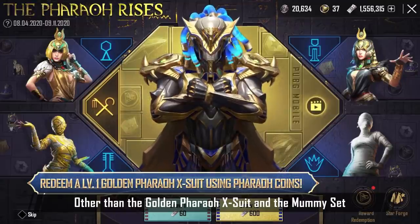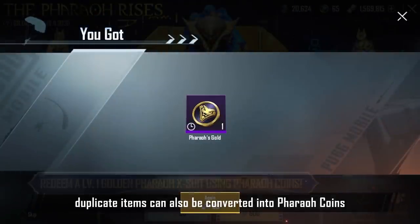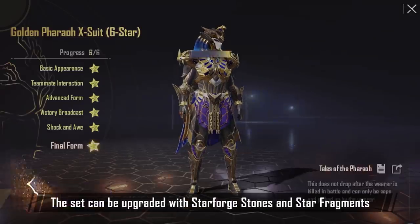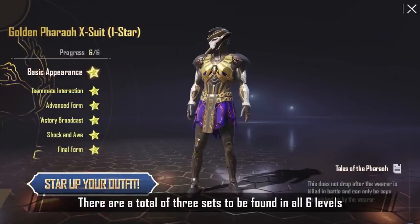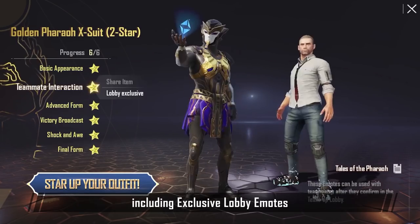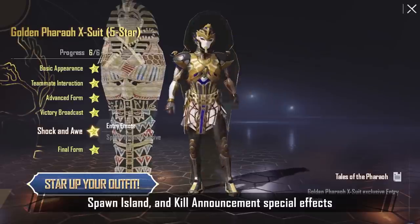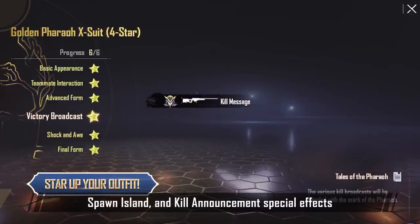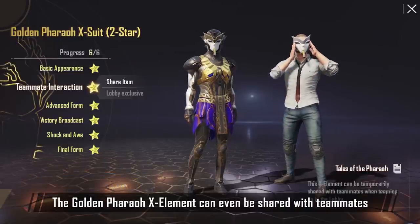Other than the Golden Pharaoh X-Suit and the Mummy set, duplicate items can also be converted into Pharaoh Coins. The set can be upgraded with Star Forge Stones and Star Fragments. There are a total of three sets to be found in all six levels, including exclusive Lobby Emotes, Entry Emotes, Spawn Island, and Kill Announcement Special Effects. The Golden Pharaoh X-Element can even be shared with teammates.